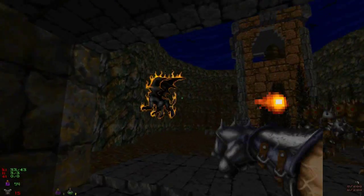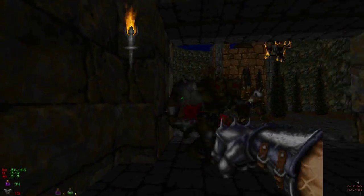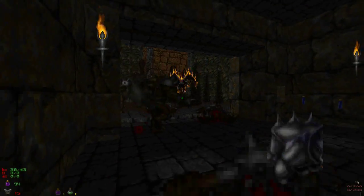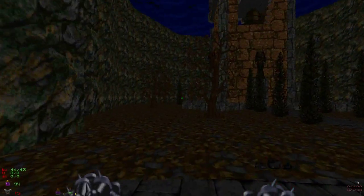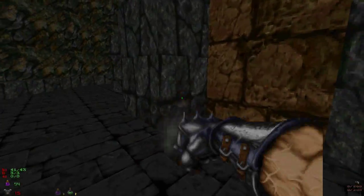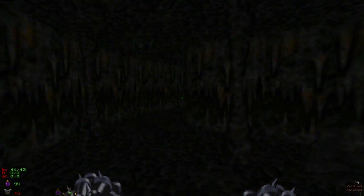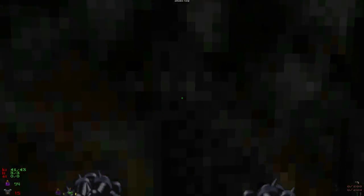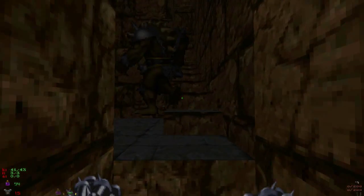I have played through Hexen a couple of times, so I do know what I'm doing. Hexen does get a lot of flack from Doom players, mainly because it's sometimes difficult to tell what you're actually supposed to be doing. But hopefully we should avoid that issue by prior knowledge. The silver key leads us into the bell tower.